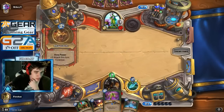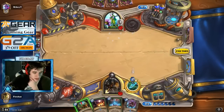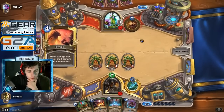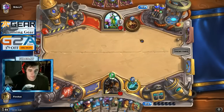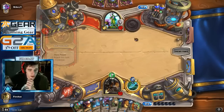Then we get our ideal Ball of Spiders turn — clean turn six to drop the Ball of Spiders on him. It's gonna help us out-value him going forward. He's got to spend his turn reacting to it, when really it just generates value for us. Beautiful. What a card. Now we have plays for days.